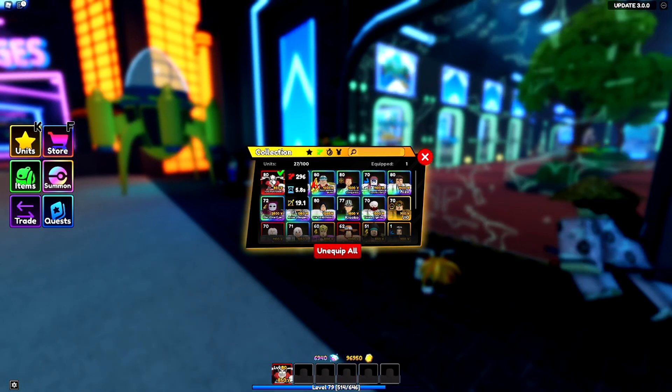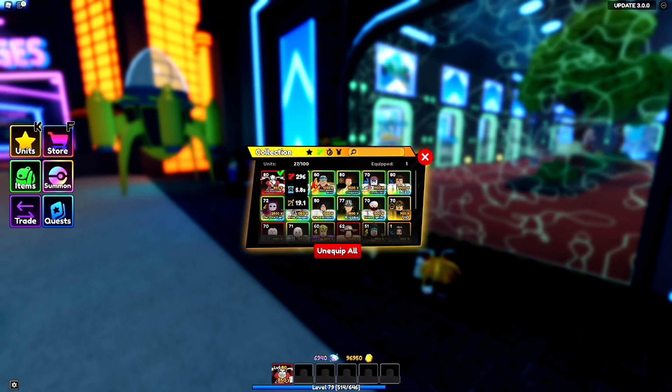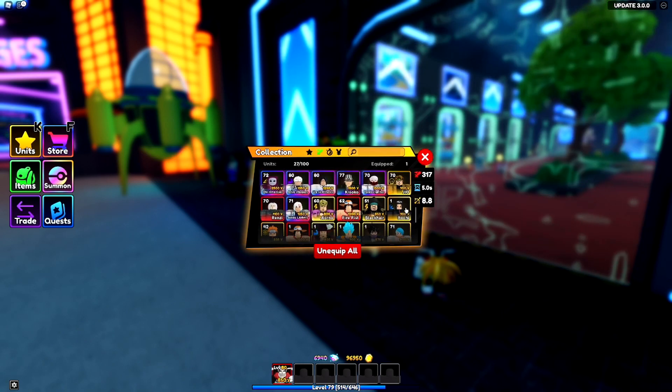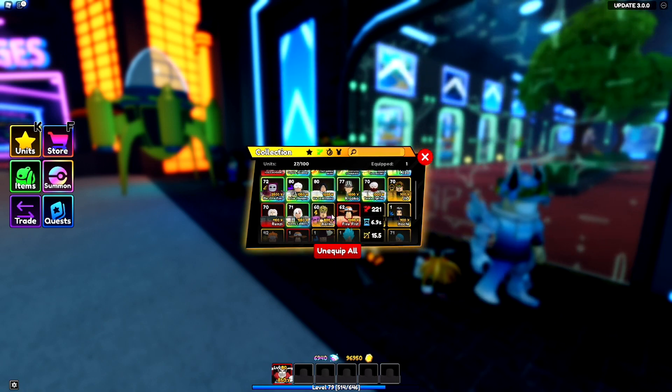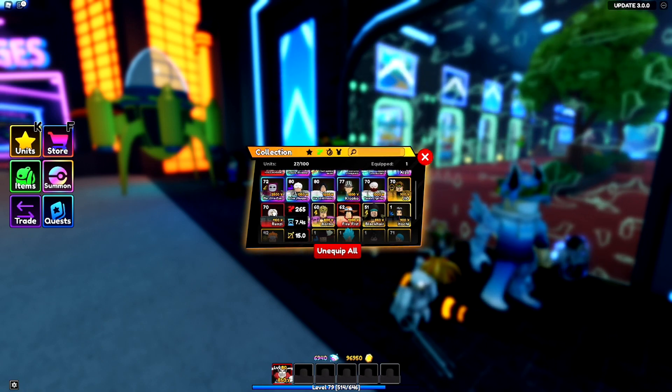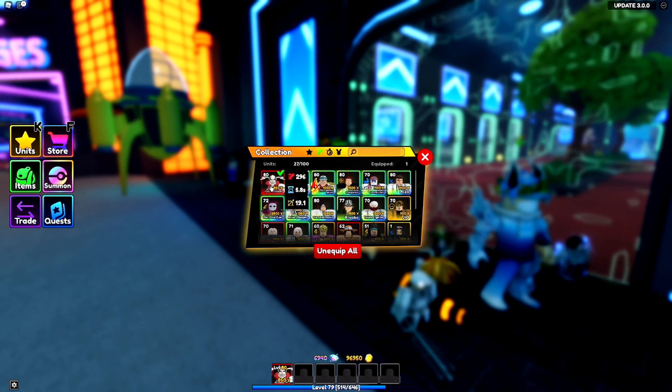But this unit isn't that bad — the stats aren't that bad. 296 damage, 5.8 cooldown, 19.1 range. That is pretty good! It's cheaper than a Dio, and it's the cheapest secret in the game right now. Fire Fist and Renzi are both more expensive by quite a bit too. Fire Fist is stupidly expensive for some reason.